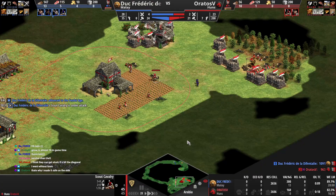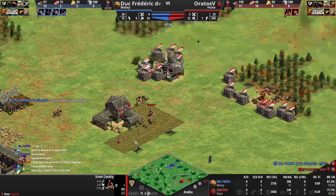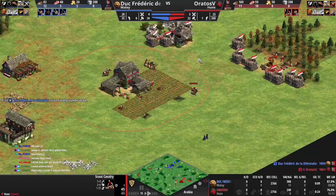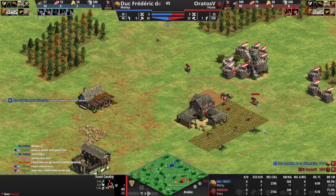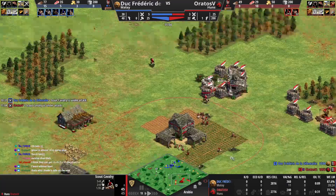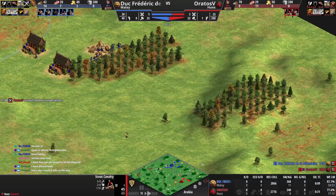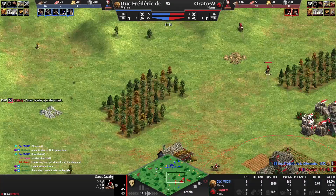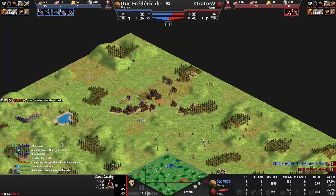We could have killed one of those militia for free — that was a free kill. Why are we idling the TC to get out another scout? It better be worth it. You have to do something with these scouts because we basically deleted a villager to get the scout out, so he better not just be chilling — he needs to go do stuff.